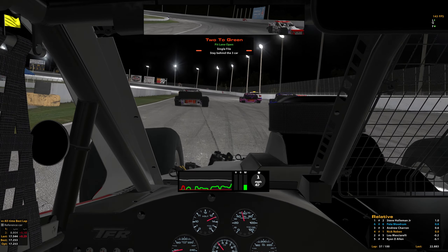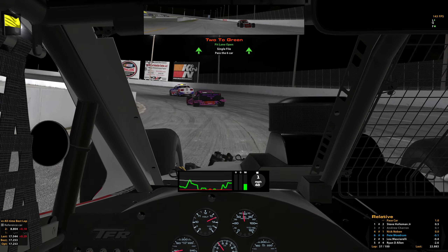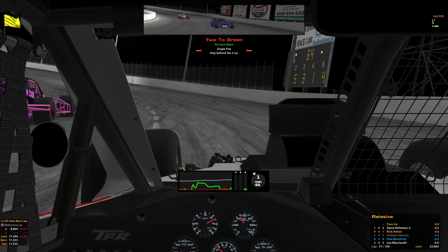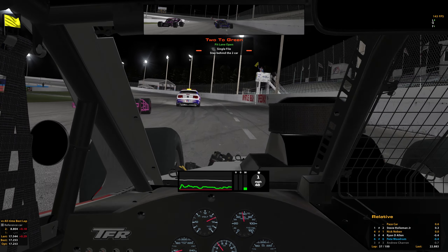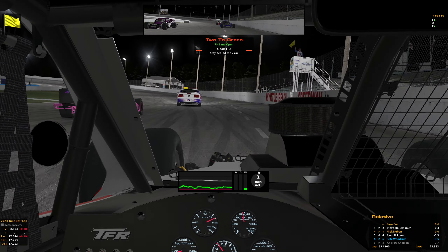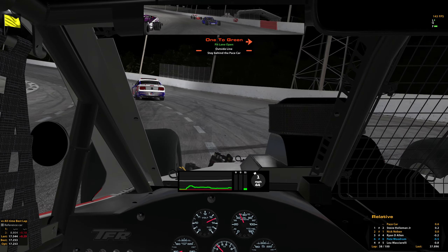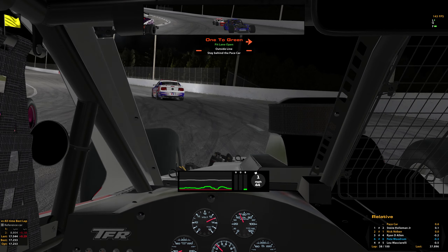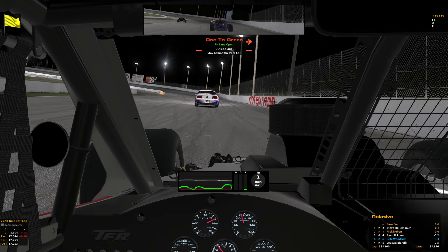Five got the wave around, six has got to go to the back. I guess he's penalizing himself — no idea what's going on. One lap to green, line up on the outside. So we've got nothing for the leader, new tires or not, he's just gone. Goal is just get a decent start and try to hold position without burning the tires up too much.